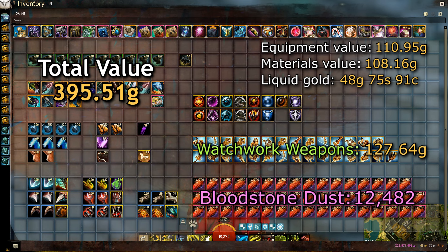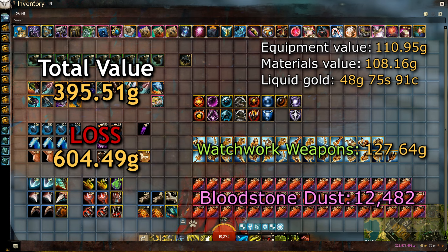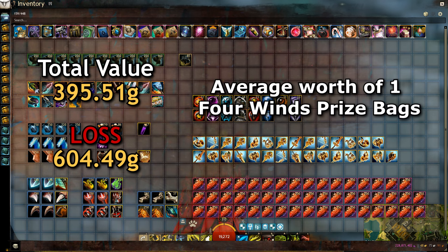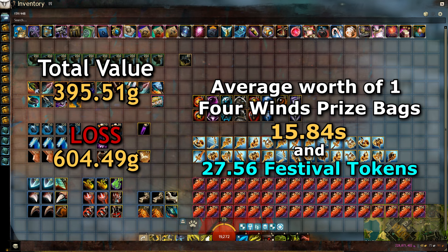I did not include the value of the bloodstone dust and the ascended armor box, since it's hard to give a clear value on those items. In conclusion, I ended up losing 600 gold but gained 68,000 festive tokens. That makes the average worth of one 4 Winds Prize Bag around 15 silver and 27 festival tokens.